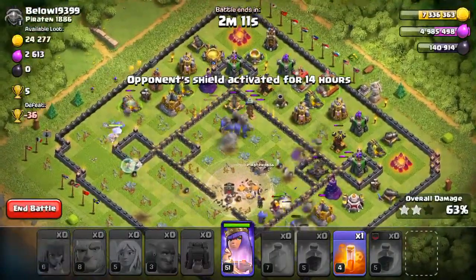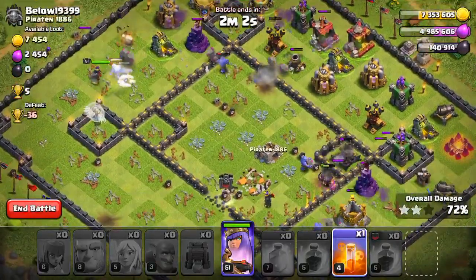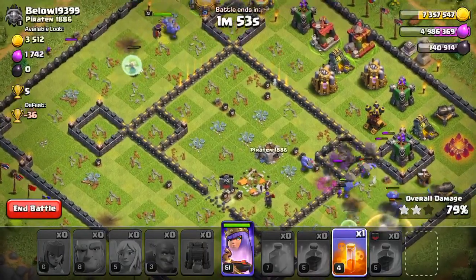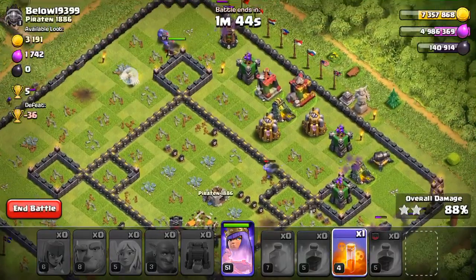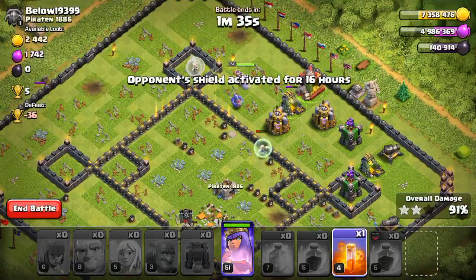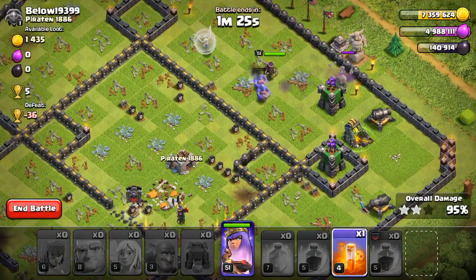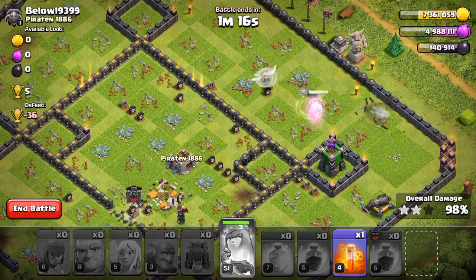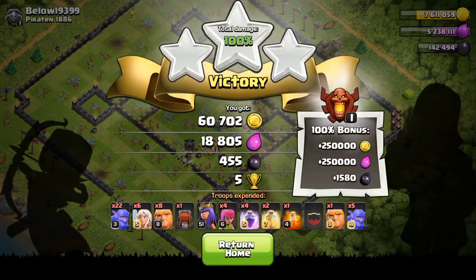When you use high DPS troops in the wall wrecker and it breaks near the town hall, you can heal and rage to clear it. This is a high base — could be a three-star attack. I still have my queen intact. Nice — you can try the wall wrecker with different combinations: bowlers, valkyries, PEKKA, loons. I got a three-star, 100%, without my king and warden.